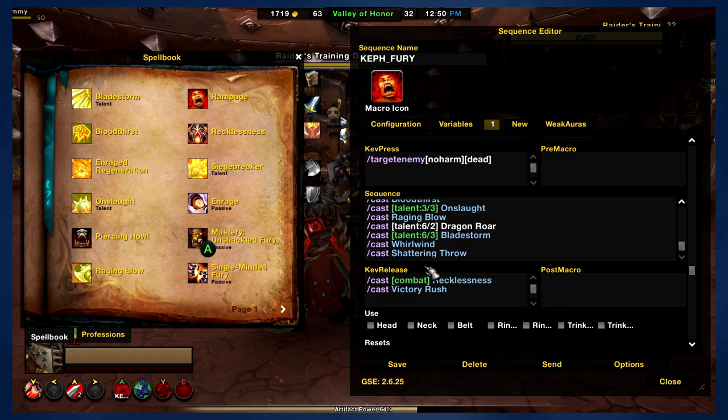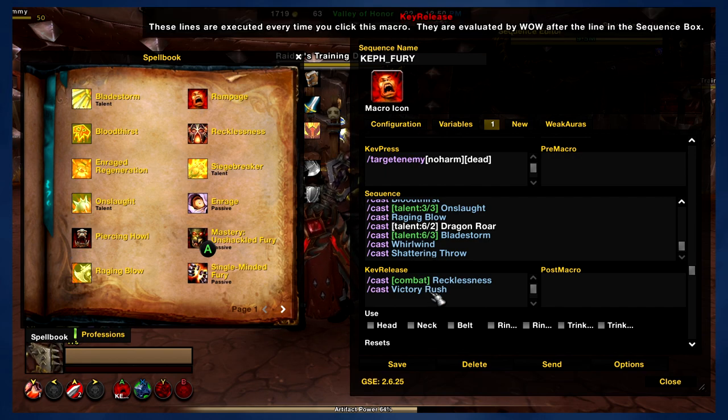I've also put Victory Rush in Key Release. The idea here is that the macro will prioritize all of the main abilities and then use your Key Release abilities. Recklessness will be used all the time because it's off the global cooldown. Victory Rush will be used whenever you can use it — whenever Victory Rush is activated. I've tested it a little bit and it does seem to work for the most part. I can't comment too much on the consistency because of how Victory Rush actually works. This would also apply to Impending Victory as well. It only activates whenever you kill an enemy, so this is mostly for leveling, for questing out in the world — to get some extra healing in. But it should work whenever it's available.